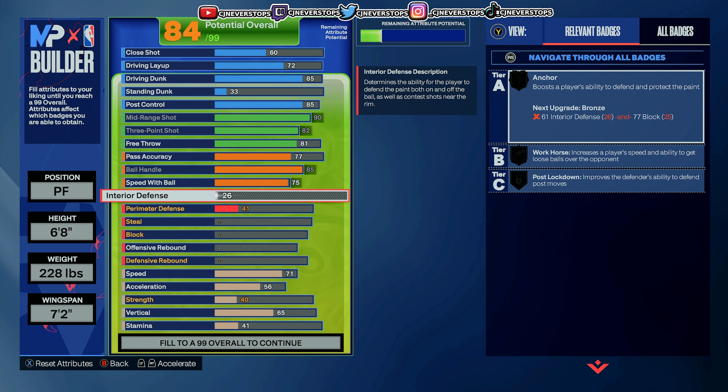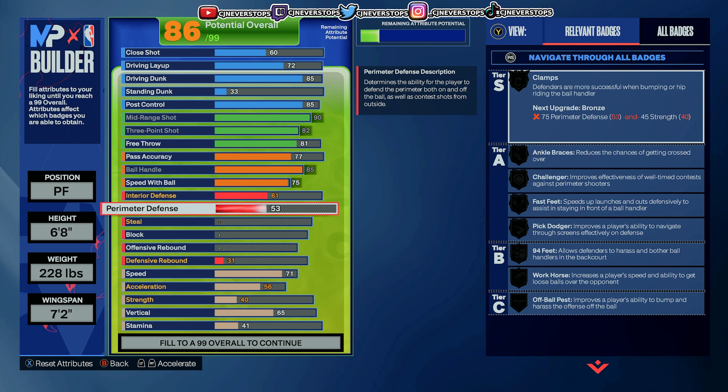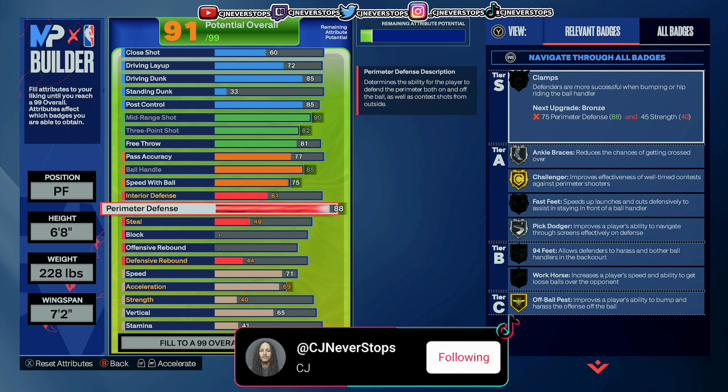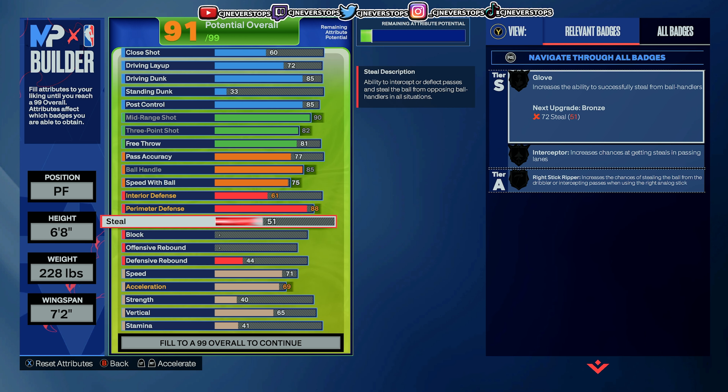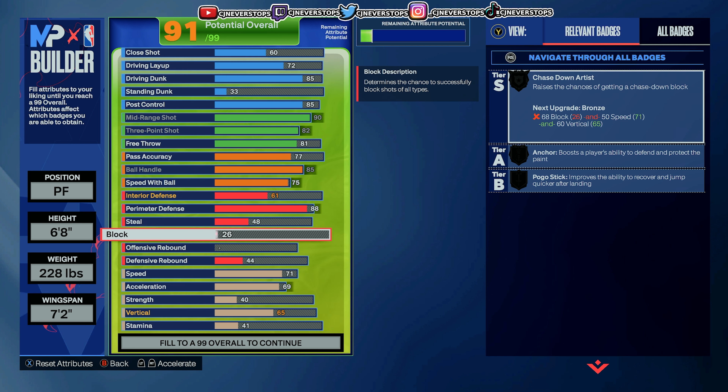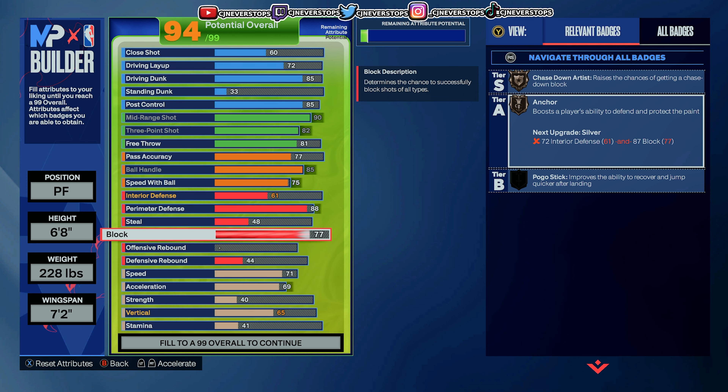Interior defense is gonna be a 61. Perimeter defense is gonna be an 88 — this might be the first time I was actually able to get the rating to match the current player's rating, so perimeter defense is gonna be exactly as good as Jason Tatum's defense on the game. The steal is gonna be a 48 — it's one of those things you gotta suffer. The block is gonna be a 77, so with that you get chased down, Artis, and anchored — on bronze.